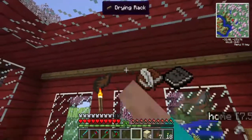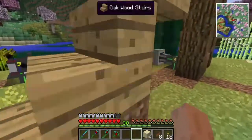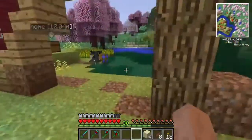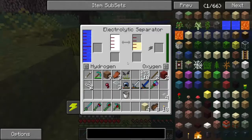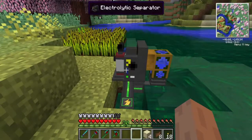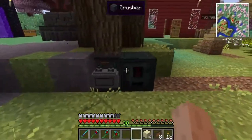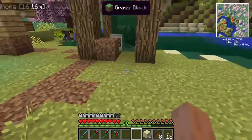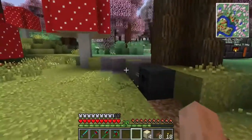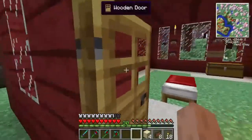We made a heck of a lot of progress in the last episode thanks to my new water wheel. I'm now generating a small amount of energy, which is giving me a bunch of hydrogen and a little bit of oxygen. I've moved everything about a little bit — I've put my crusher and my metallurgic infuser over there, and now all the cables are going under the ground so it's not as garish as it usually is.